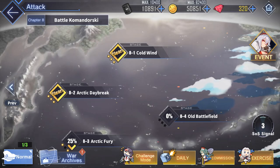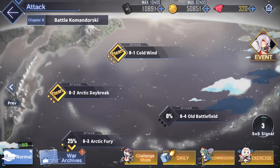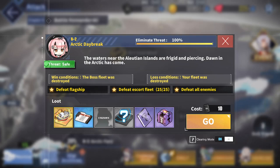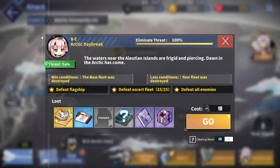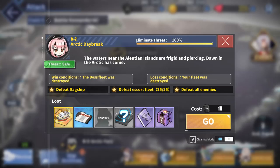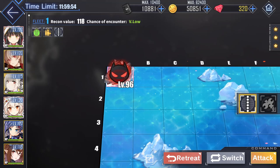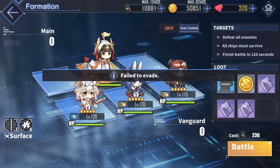When you go into hard mode, you'll have to fight a couple of trash fleets and then beat the boss fleet. You will only get core data and blueprints from the boss fleet, so make sure you complete the map. Once you complete the map enough times and get 3 stars, your threat level becomes Safe — roughly after about 10 to 15 completions. A cool feature in hard mode is the Clearing Mode button in the bottom right-hand corner, which lets you skip all the trash fleets and go straight to the boss fleet.